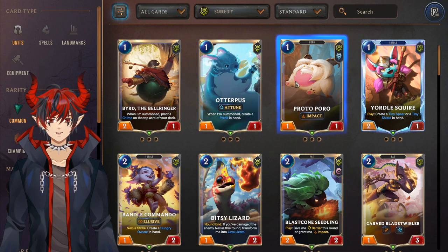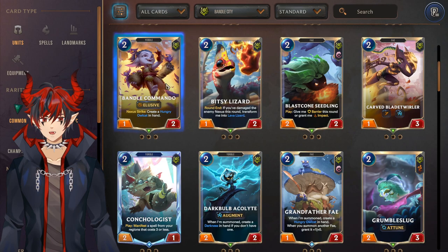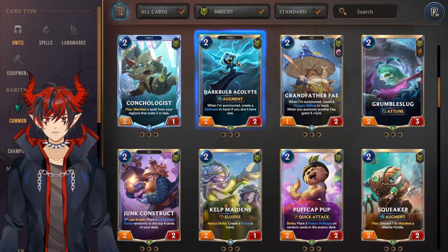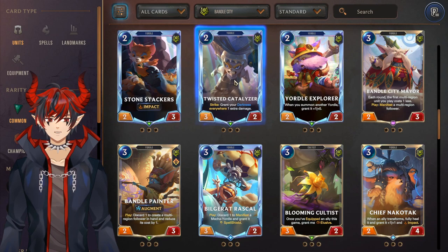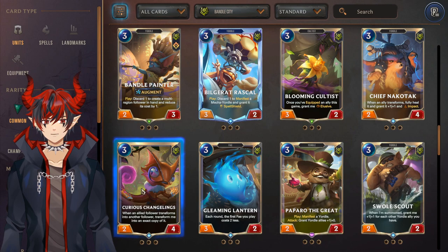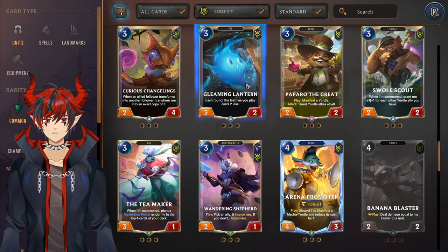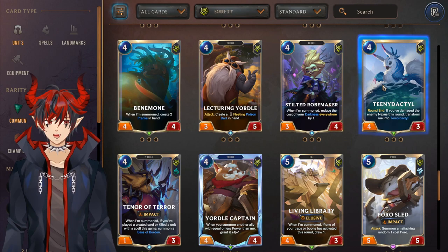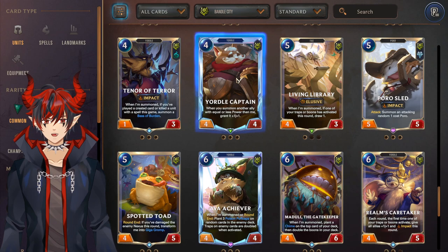Yodel Squire, Bandle Commando really good for Tristana aggro. Bitsy Lizard is good with Norra. Conchologist is a really good general-use card that gives you another resource — definitely a must craft. Dark Bulb Acolyte for Darkness — the Veigar/Senna deck. Grandfather and Grumble Slug for Tristana. Junk Construct for Norra. Patalyzer is a must craft for Darkness — probably the most essential card in the deck. Mayor is a must run for any multi-region strategy like Tristana. Chief Knuckletooth and Curious Changeling are really good with Nunu strategies. Gleaming Lantern — if a Fey deck ever pops up craft this right away. Team Maker for Norra. Stilted Robemaker for Darkness. Teeny Dactyl for Nunu transform decks. Enter for Tristana. Yordle Captain is really good for go-wide Bandle strategies and just a common.